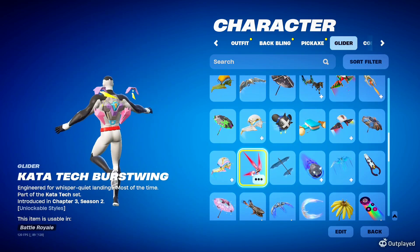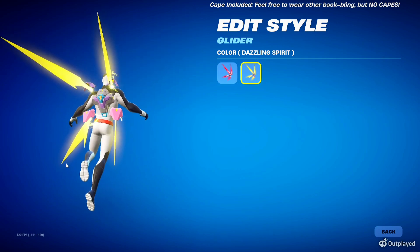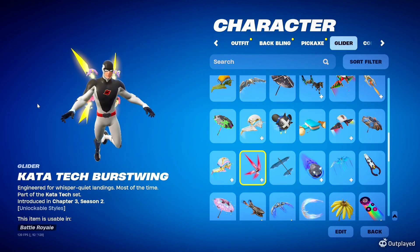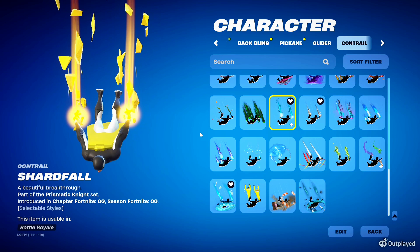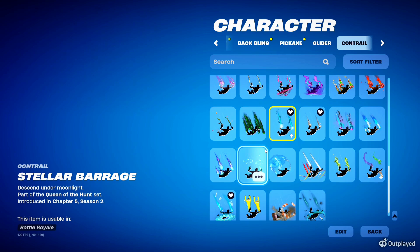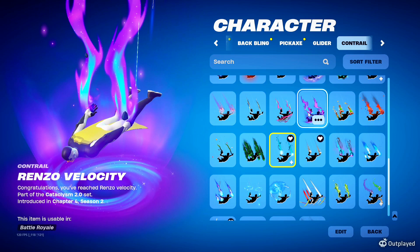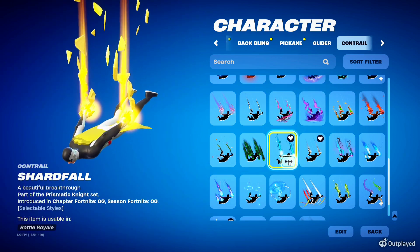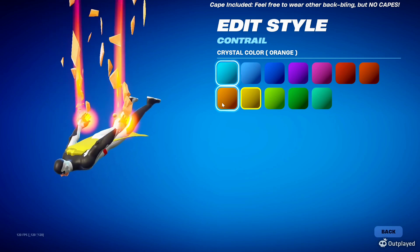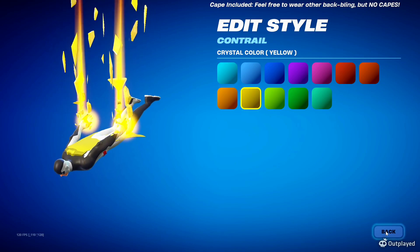For the glider I do the Kata Tech Burst Wing with the yellow style — that's the Dazzling Spirit. The yellow glow is like his powers; anything that makes him look like he's flying is a good choice, and this is the best for me. For the contrail, if you have anything very space-themed that looks like he's falling through space, that could work. I don't have anything that really fits, so I prefer to stay with the color theme — go with Shard Fall and then choose yellow or orange. His powers are yellowy-orange, so either works. This one looks like his powers and this one matches the cape, so it's up to you — I like going with yellow.